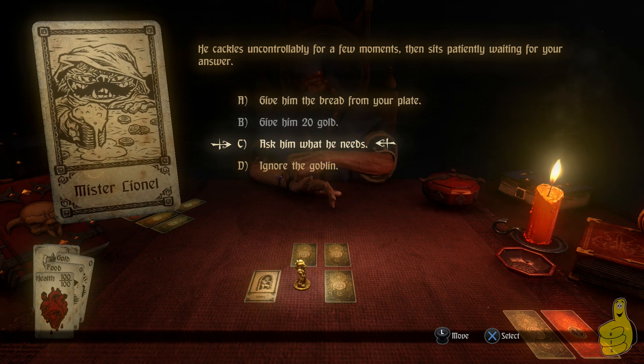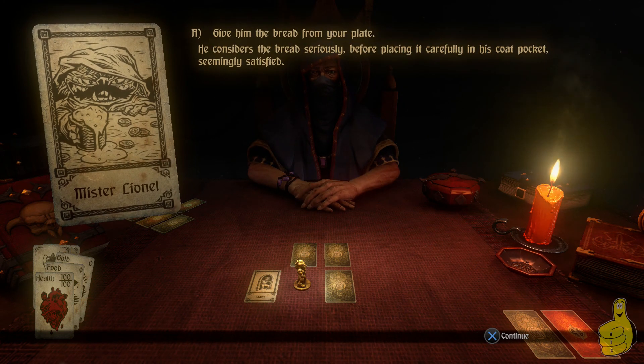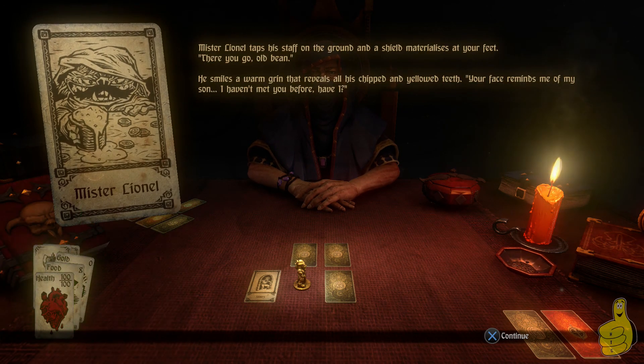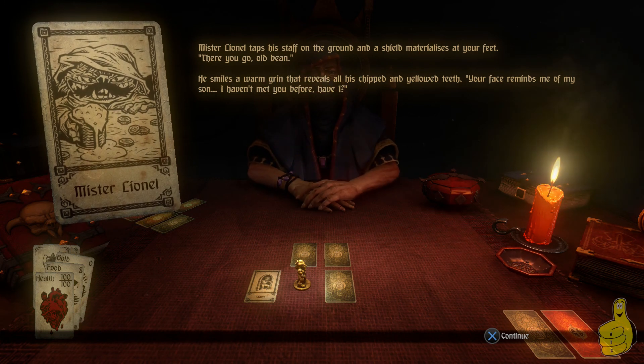After you complete an encounter, you might fight a couple enemies and you'll get three cards randomly drawn from the dealer's deck — you can get gold cards, health, etc. I give him the food and he gives me a shield. You're like, 'what do I need a shield for?' — obviously, shield blocks attacks, you can counter with the shield, you can use it to reflect stuff.